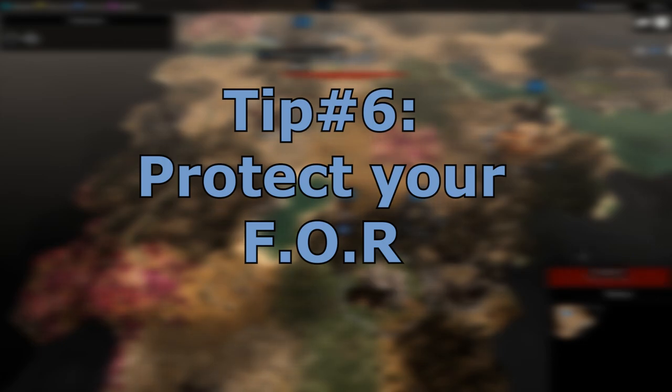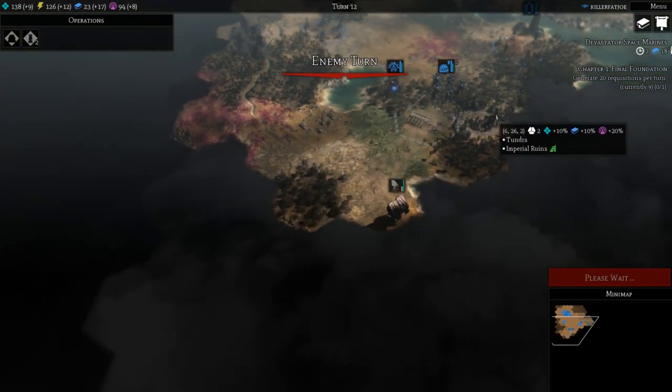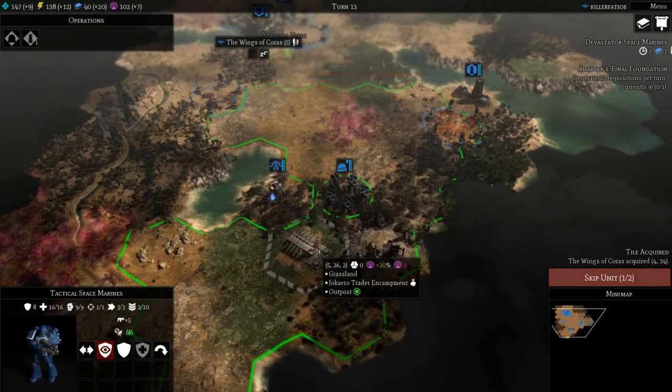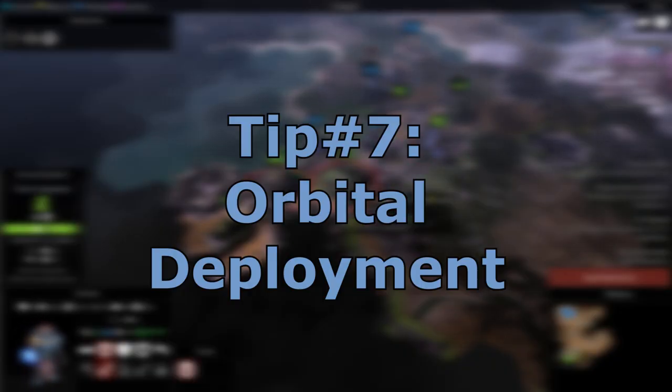Protect your fortresses of redemption. These fortresses are where your base gets all of its power without having to waste time building multiple buildings. Protect them with at least one other unit that does a good amount of damage.